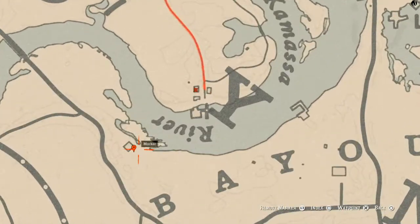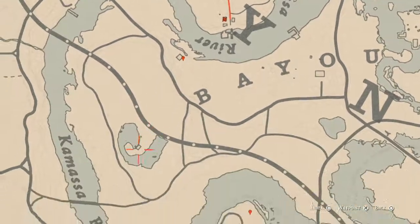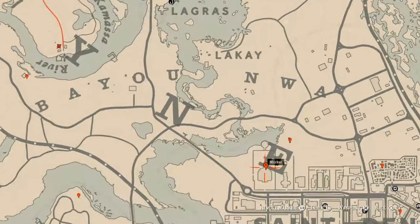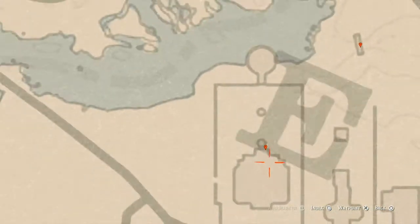Crossing the water to our first marker: a random arrowhead — you do not need your metal detector but you do need a shovel at that location. Our next marker is right here behind this house on a bench — this is a family heirloom, specifically an ebony hairbrush, on a bench in front of the stairway.